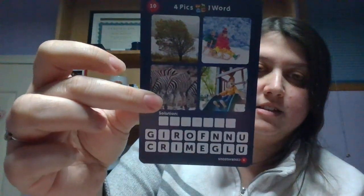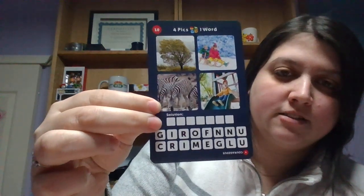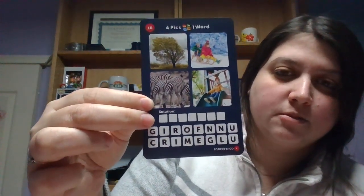This one is confusing. There's a tree, a zebra, a baby sliding down, and two babies sledding on a slope. Slope? No. And there's a word — it says 'crime.' It's not crime. Honestly, can't do it. Oh — 'Incline.' I never would have thought of that one.